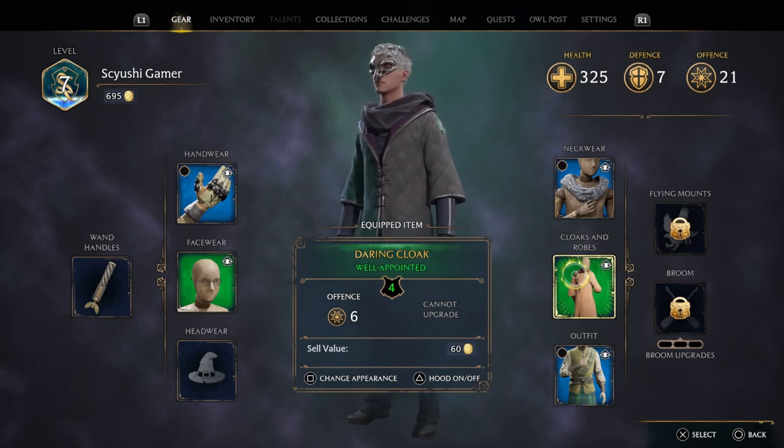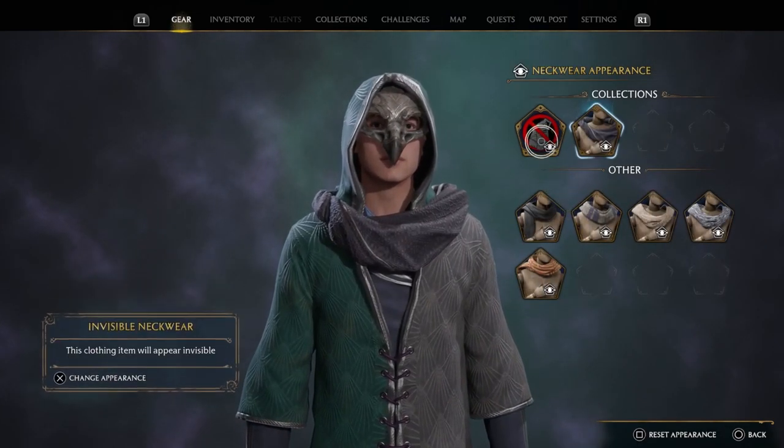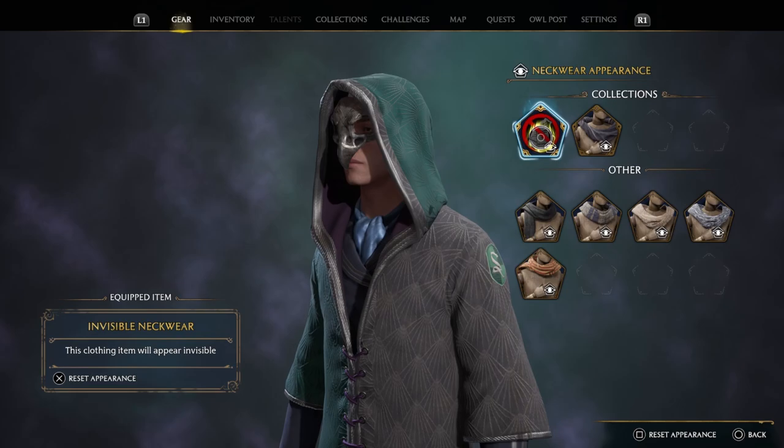Another small thing to keep in mind is that with your robes, you can press the alternate button to add your hood. And as long as you have a scarf on, it is going to affect the cosmetics of the hood, as you can see.